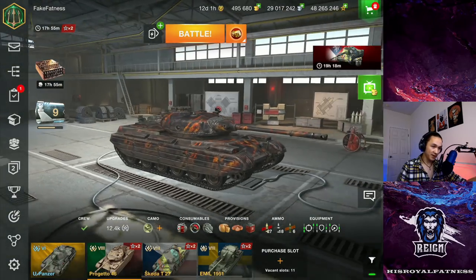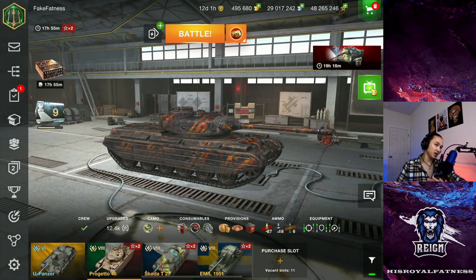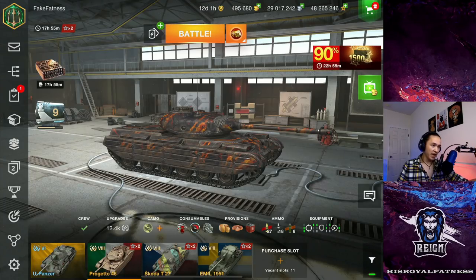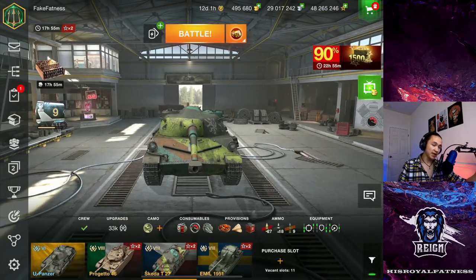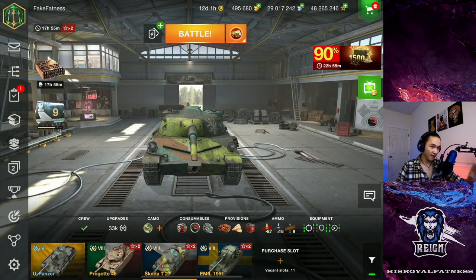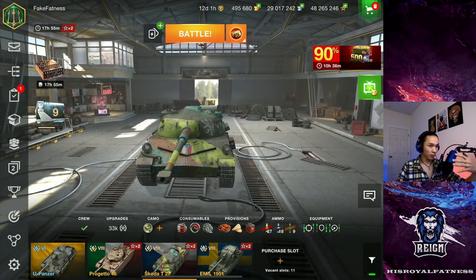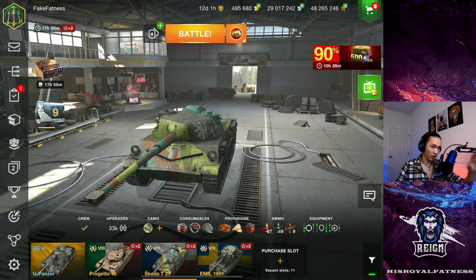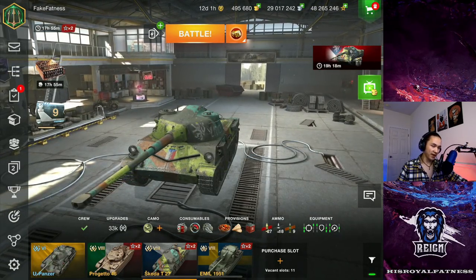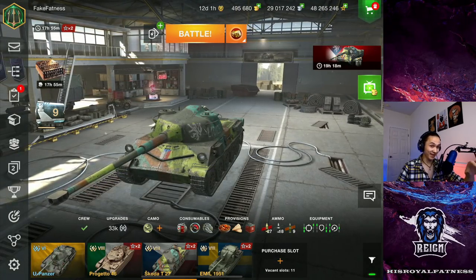The big question many of you have is: will this tank be better than the Progetto 46? In my opinion, the Progetto 46 is still the seal clubber's dream, still the go-to, probably the best Tier 8 medium tank you can play — it's just so versatile — whereas the Škoda is more niche. It specializes in dumping damage in a short period of time, but it's not versatile. You're not a brawling vehicle or a hull-down fighting vehicle; you're all about getting that magazine off, preferably at closer distance so you can hit your shells.